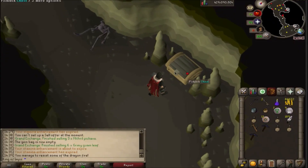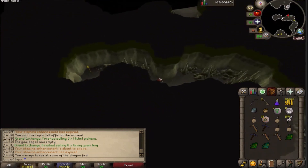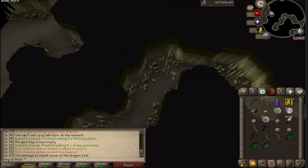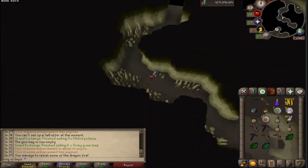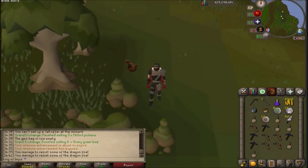We are about 40 minutes in, and we are just now getting our second key. So I could say the average is about 20 minutes per key, which really isn't worth it. It could be faster if you didn't get teleported out as often as I have been. Another thing they could do to speed this up is add a shortcut for people with, like, 80 agility or something, to go right from here to the runite rocks maybe.